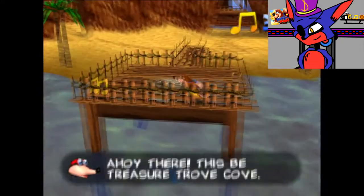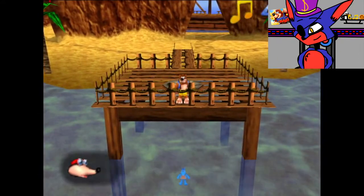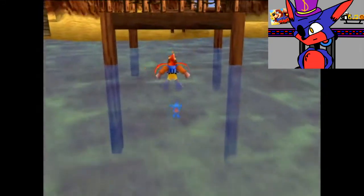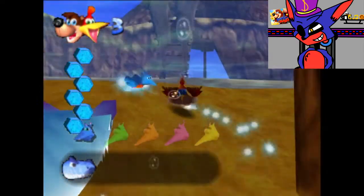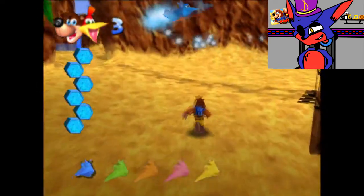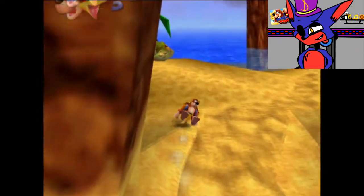Ahoy there! This be Treasure Trove Cove! There'll be two new moves for you to find! But before we do find those new moves — Snacker the shark appears: 'Snacker smells tasty dinner, stay just there.' No! Ha ha ha, nice try, jackass! I'm too fast for you.